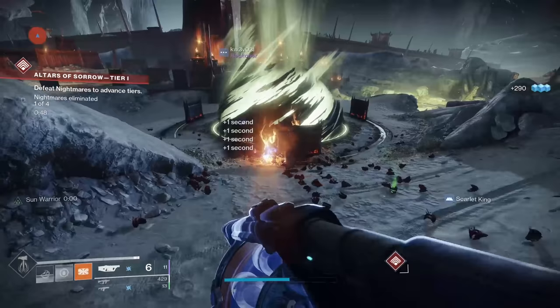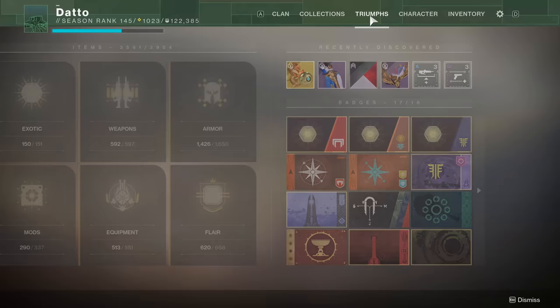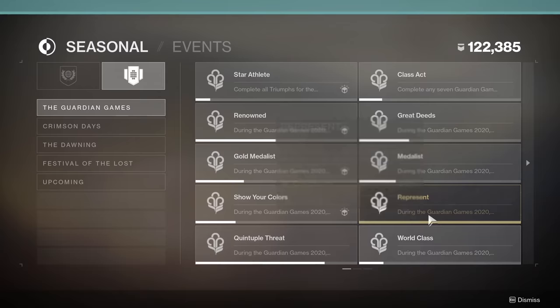The exotic you can earn from the event is a minigun in the heavy slot. In order to get it, you must complete 7 of the triumphs associated with the event, which all involve a good amount of participation — getting gold medals, getting any medals, completing bounties, collecting laurels, things like that.